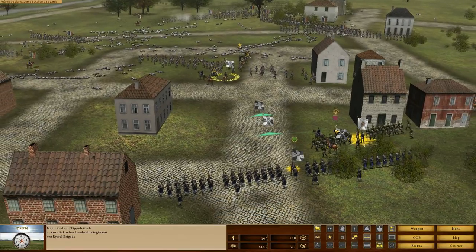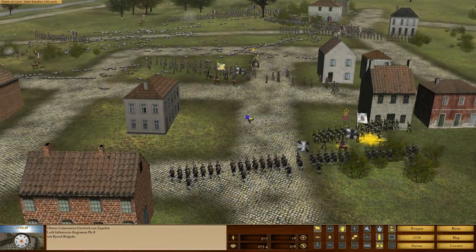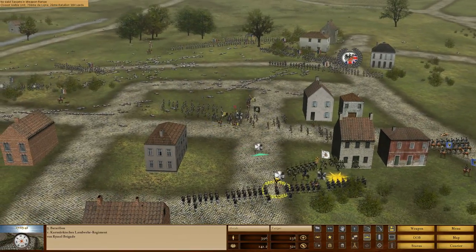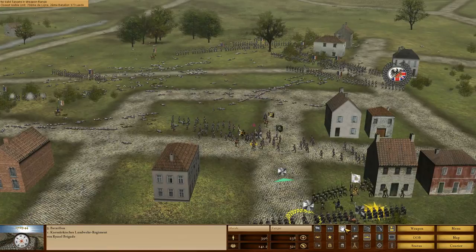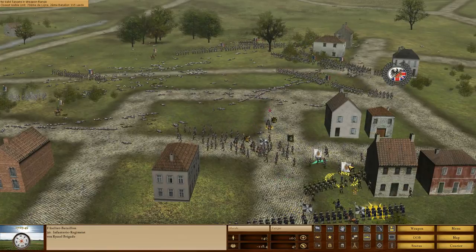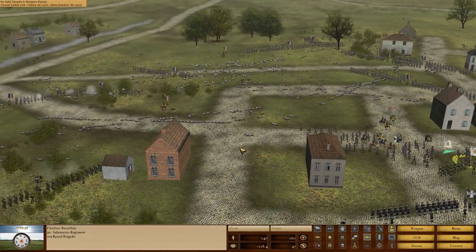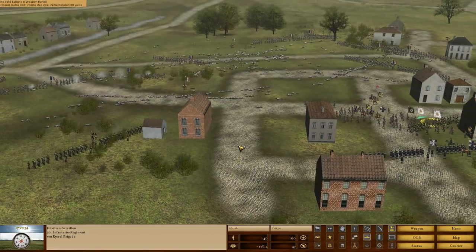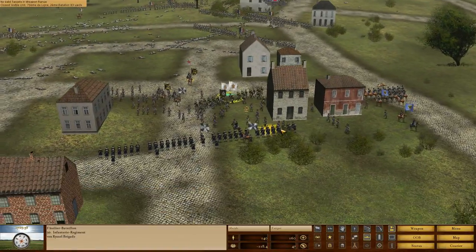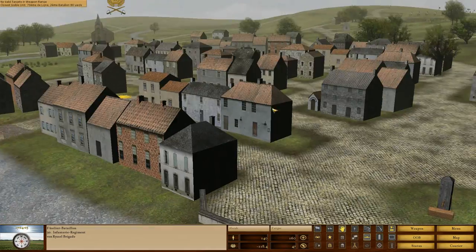It looks like we are moving to the main objective point here to try and defend it. Some of our men are moving forward of their own accord. We might have to take control from the AI here, because I don't really want them moving forward too much. We need that cavalry to start doing something, because we really haven't gotten much assistance from the cavalry, to say the least.